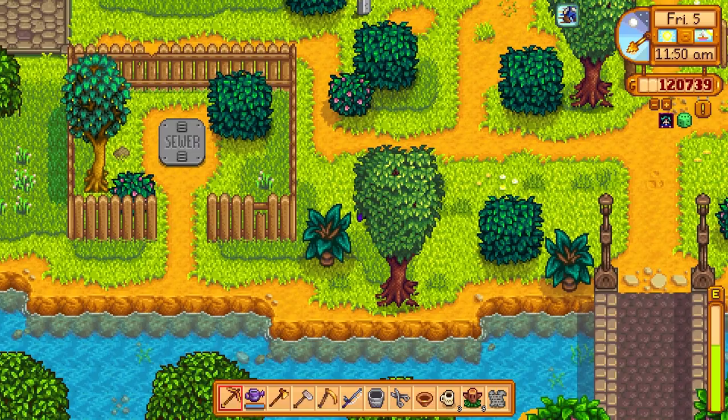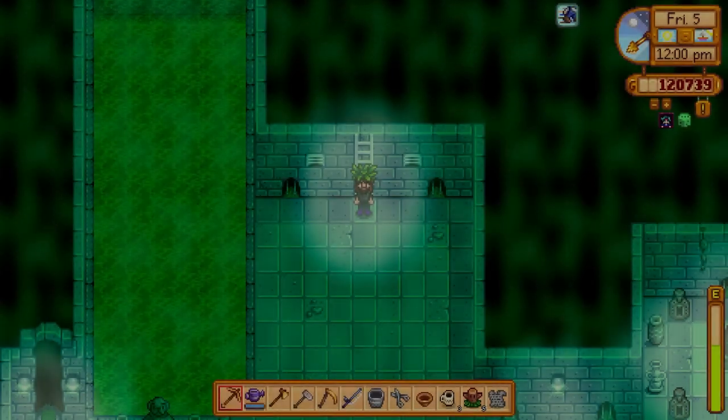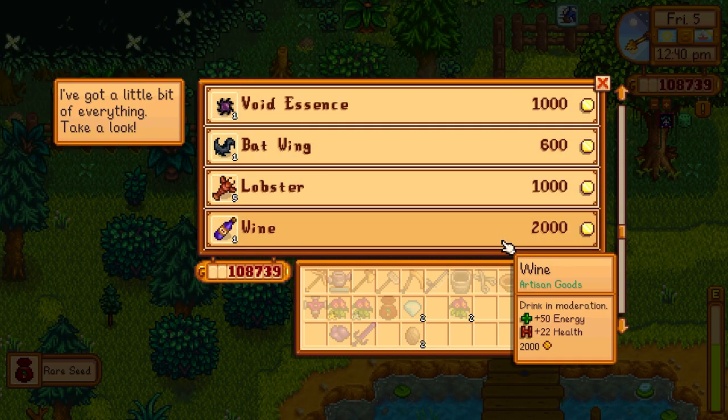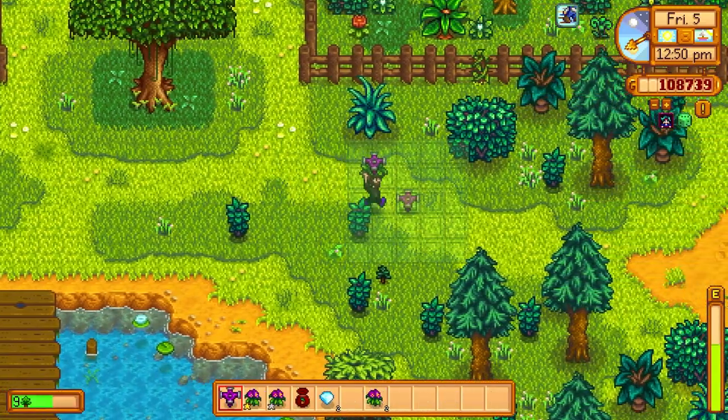Let's talk to Krobus really quick because he has an iridium sprinkler — I'll take one of those for sure. Checking the traveling merchant: puffer fish, rare seed, egg — nothing I really needed besides the rare seed.